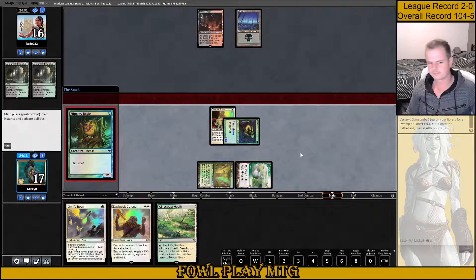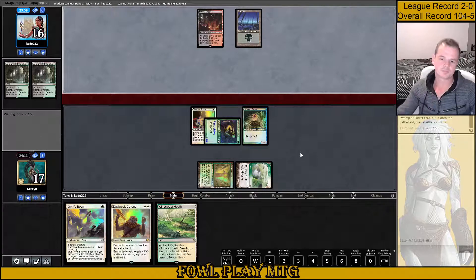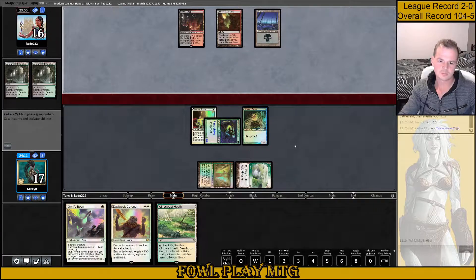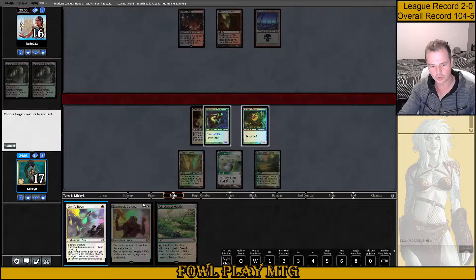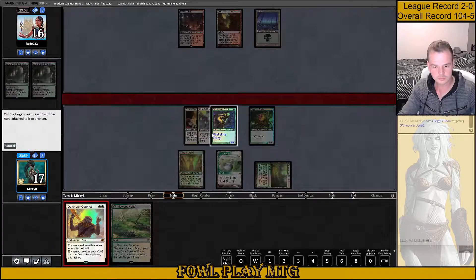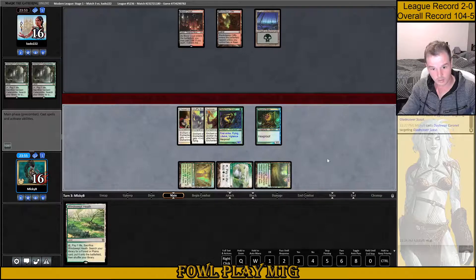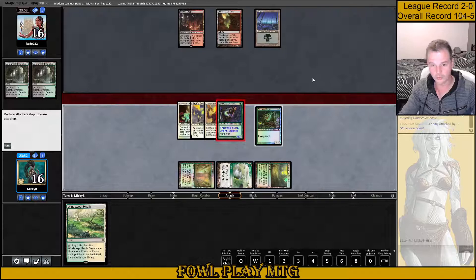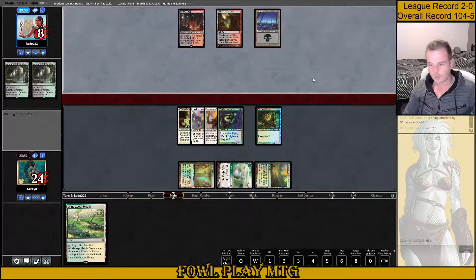Nice assurance against Liliana here. Actually, maybe it's better to just do the Fetchland. Are they just Black-Red? They don't have access to any Green mana, and there's literally no reason why we shouldn't cast Daybreak Coronet here. So let's just go in. We've got a 2-turn clock whether or not we attack with that Boggle. We'll just leave it back in case we need to chump block something. I imagine we've just won this one.